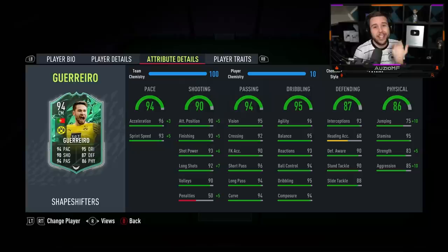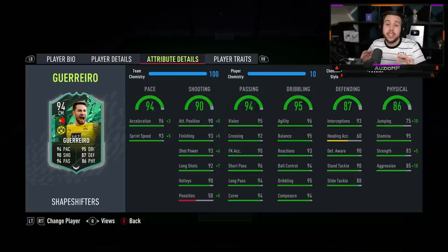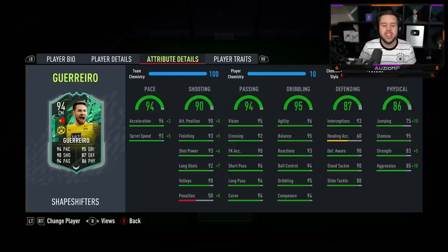This card is going for 220k. 220k is pretty good pricing — you have to keep in mind the links on this card are very nice to work with as well, so I feel like 220k is worth it. The best comparison we can do is someone like Kimmich. Kimmich for me is a better CDM than this Guerrero card, but as a centre mid, Guerrero 100% wins, especially with the five star skill moves. Team of the Season Kimmich I feel like is a better CDM, but Guerrero wins in that centre mid position. Shapeshifter Guerrero is a comfortable A plus tier — not S tier, but A plus.